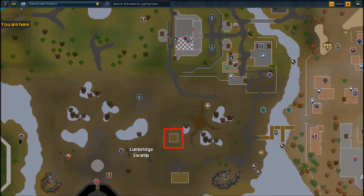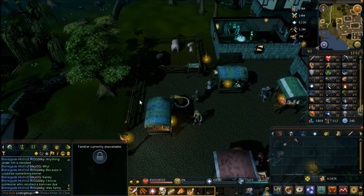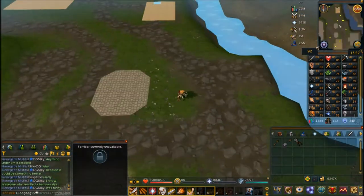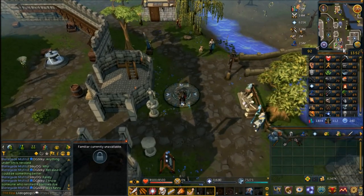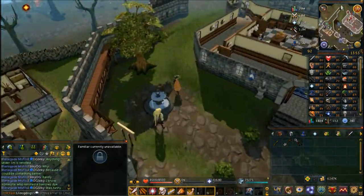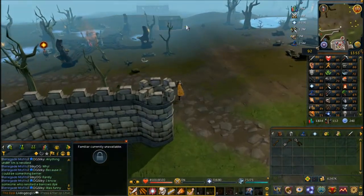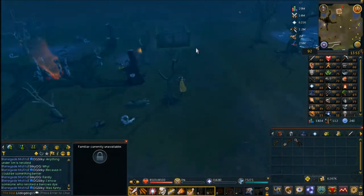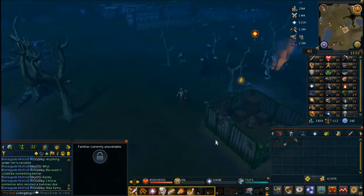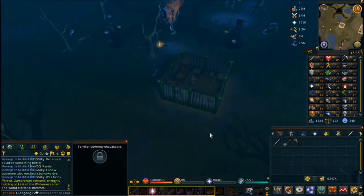Now head to the Lumbridge swamp to get to Zanaris. Make sure you have your Dramen staff equipped before entering — the fastest route is through the Lumbridge Castle courtyard and out into the swamp. Once you open the door with the staff wielded, you'll be teleported to Zanaris.